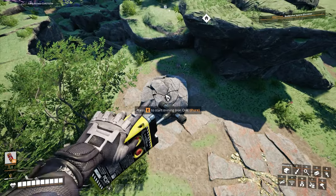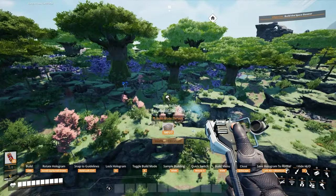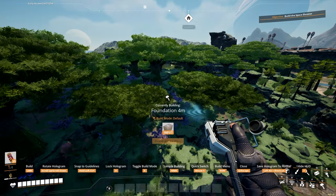We also have two caterium nodes right here that I didn't know about. And this is a pure iron node I also didn't know about. I want to kind of lay out the factory design, but I don't know how I'm going to bring the factory grid all the way over here — that's going to be fun and take a hot minute.